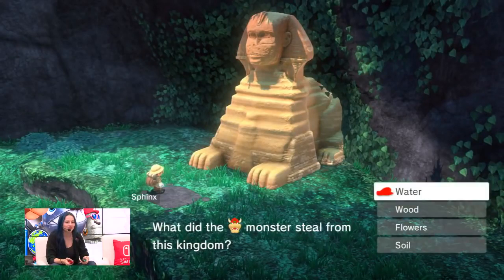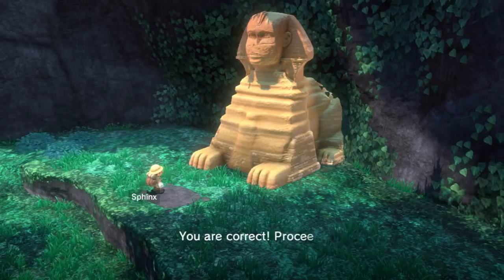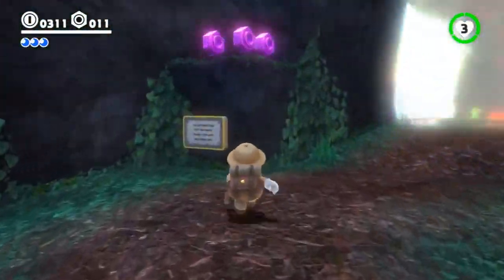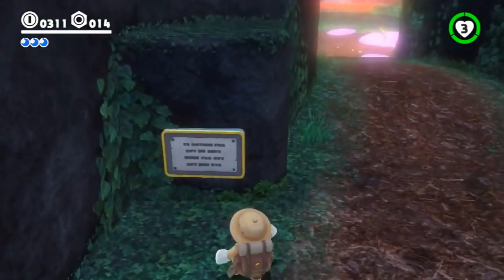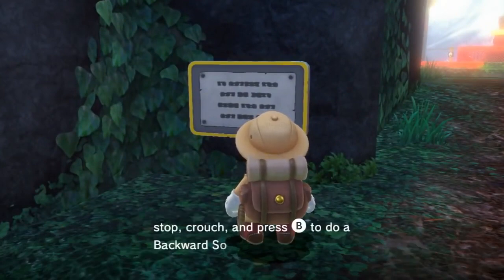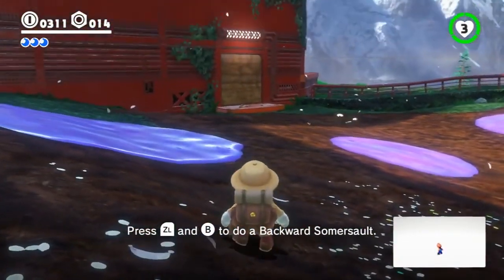The sphinx asks: 'What did Bowser steal from this kingdom — water, wood, flowers, or soil?' Based on the conversation with those Steam Gardeners earlier, I'm going with flowers. Now I can head a little further into this area. There are also these little signposts as you're playing through the game — you'll learn how to do different moves and get tips and tricks. Some of those are returning moves like the backward somersault, but others are brand new or hat-specific.